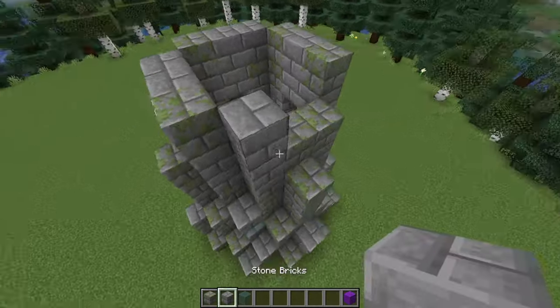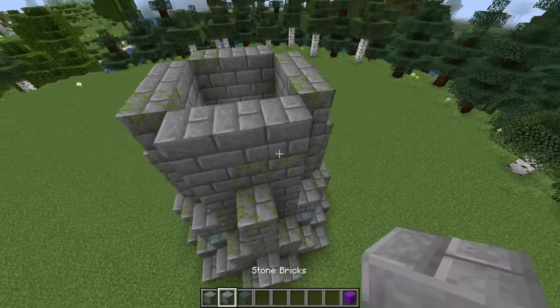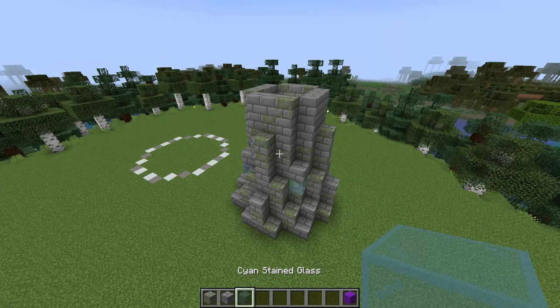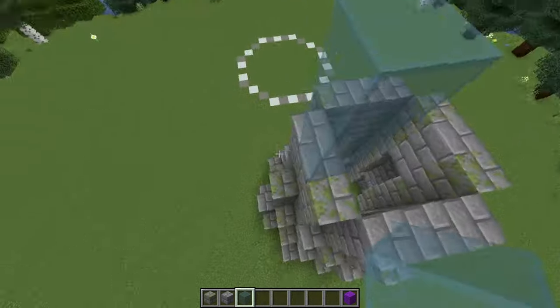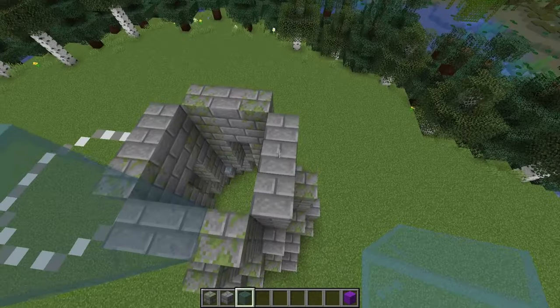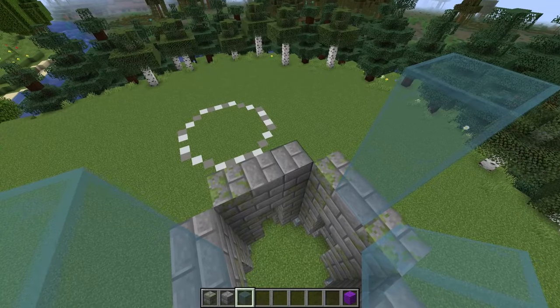I'm going to transition into using less moss from the rest of this build — I can mix in a little bit here and there, but I'm going to have less than at the base. I'm going to add in my windows next — one facing the front of the tower that's three high, one on the outer facing side again three high, and then one on the back. I'm leaving this side free.